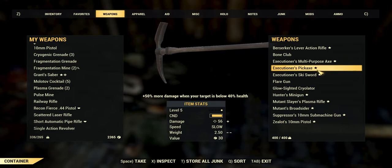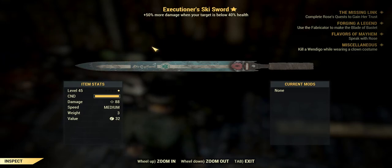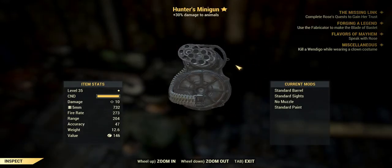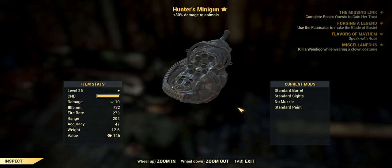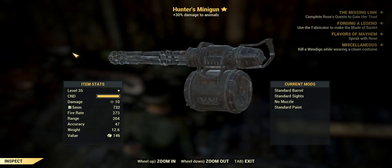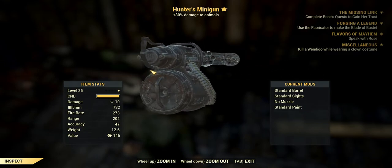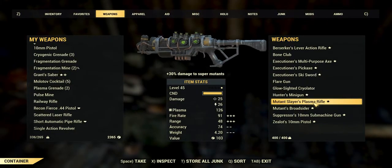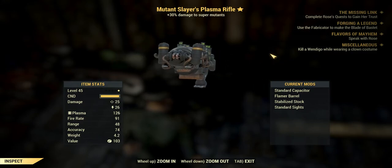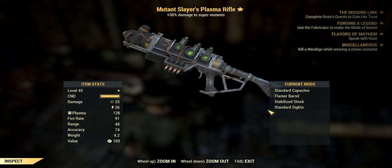We've got the Hunter's Minigun here for just 20 caps. It only does 30% extra damage to animals. The barrels are see-through — not too sure why, I think it might just be a game glitch or graphical error. We're going to do this for 100 caps. The Mutant Plasma Rifle does 30% extra damage to super mutants. Look at the style — beautiful green and yellows, absolutely gorgeous.